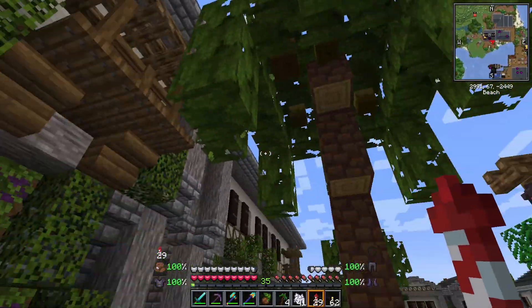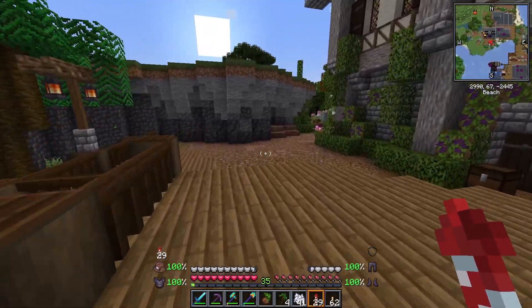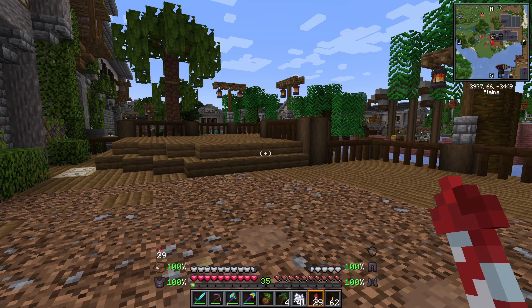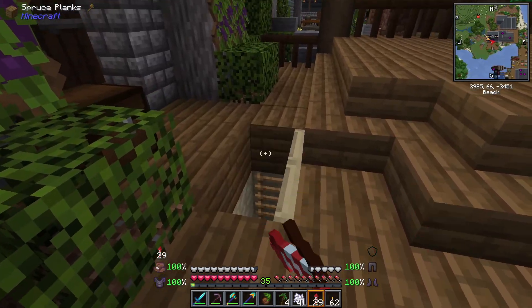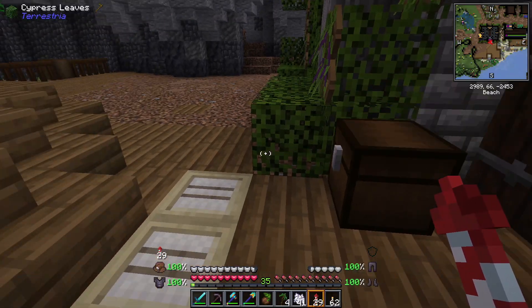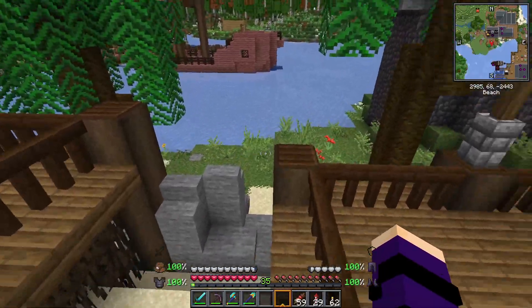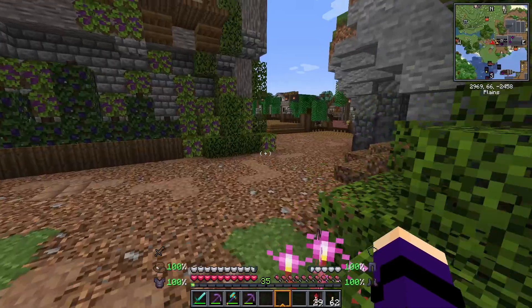One tree is kind of blocking the balcony, but then again the original one was too. It's just another hangout spot I can decorate later. I do need to get some spruce trapdoors for this, since it'll probably blend better now that I have spruce here instead of sand. Now that I've figured out this beach-side area, I want to get back on the main structure.